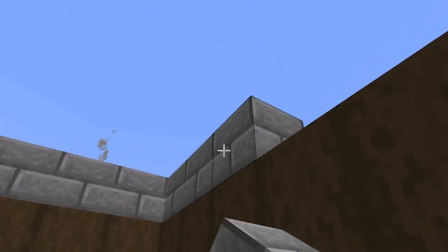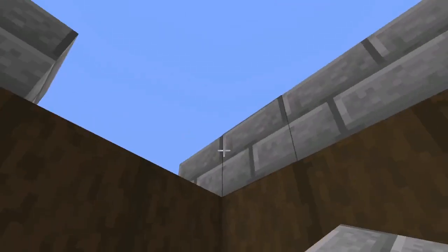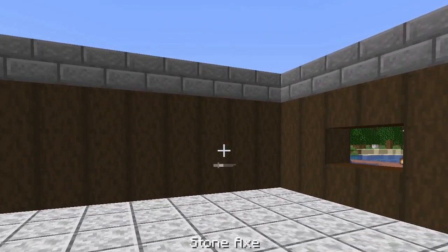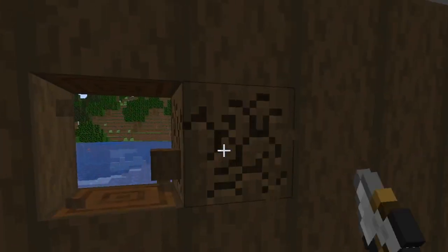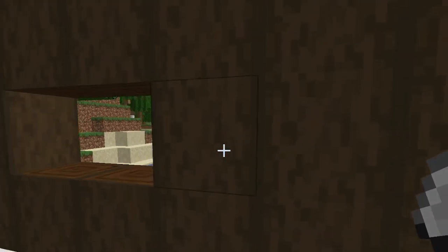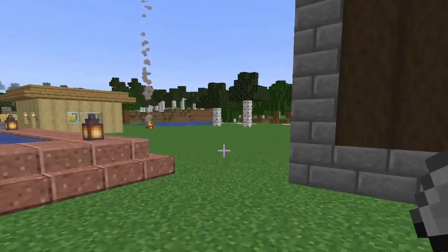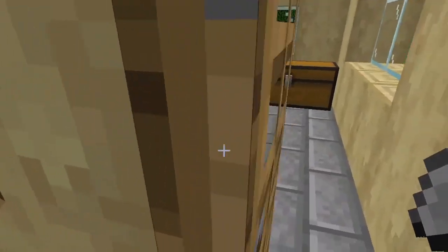Looks like we got the first floor actually just about done. There's our first floor. Running low on diorite, so we're definitely going to have to go find some more. Come down here. I'm feeling kind of crazy — let's go ahead and do this. I like that. Let's go get some more materials and have some fun. We've kind of raised it up off the ground just a little bit, a little bit different than our original house.